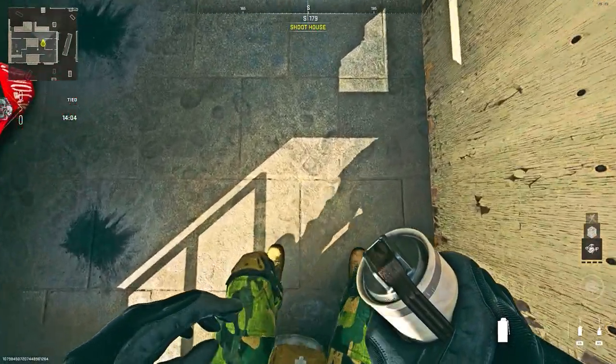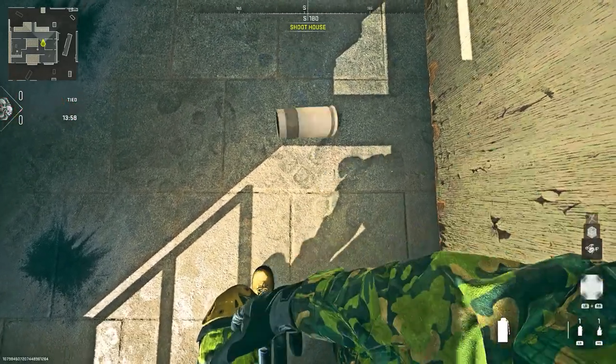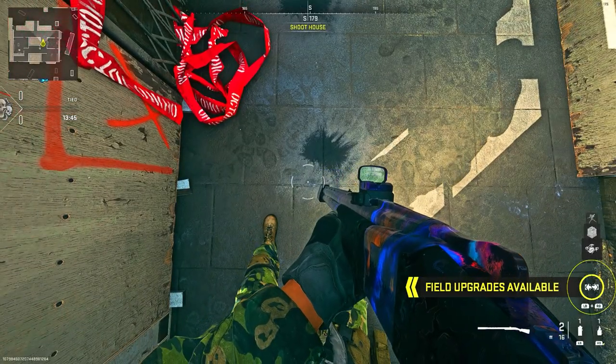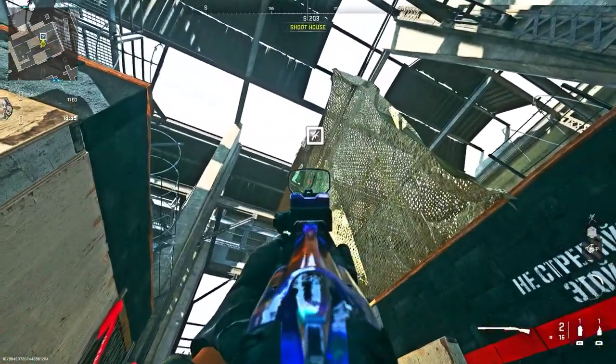Go to where this red ribbon is, look at the tile, and place two loadout drops on the floor — as you see right here. What you'll notice is the two loadout drops will actually land on top of the metal wiring, and this is really a good lineup. Place the second loadout drop exactly where I do.